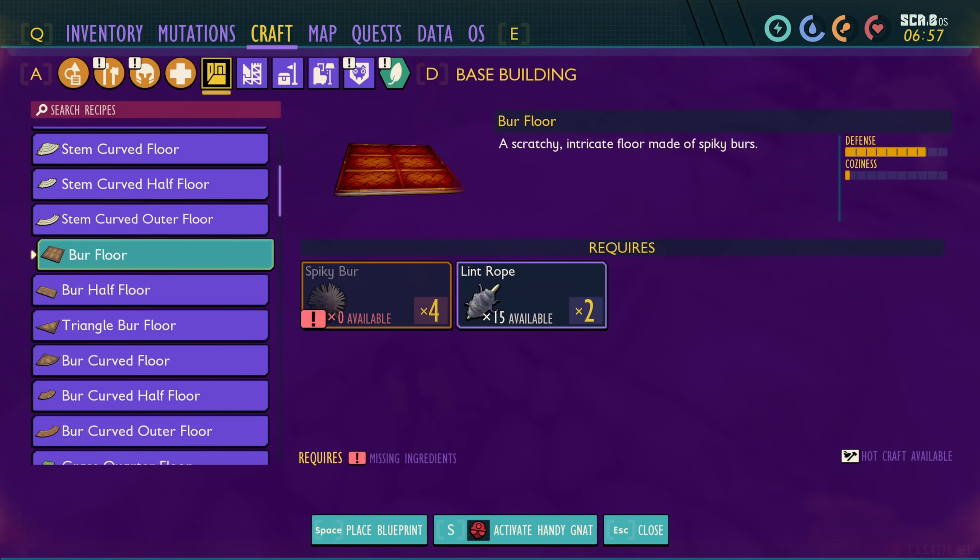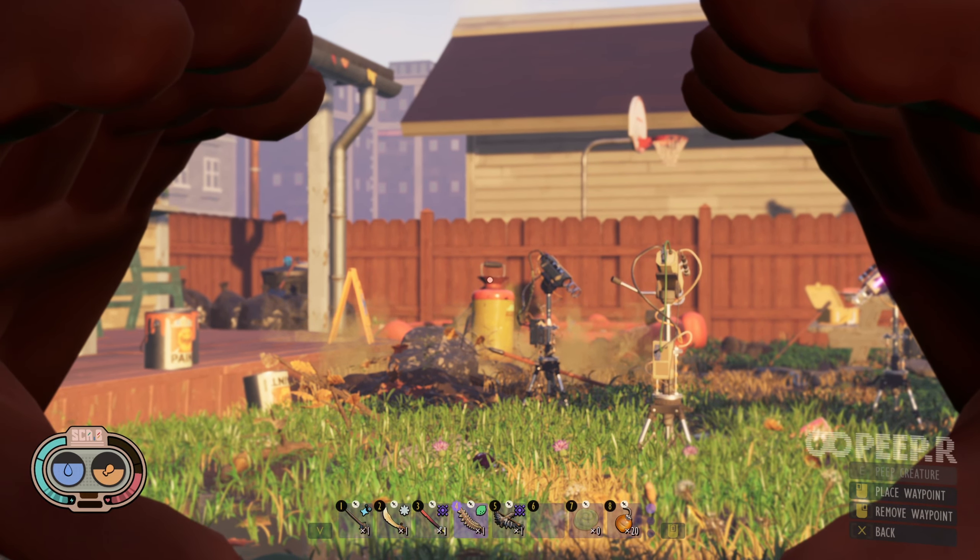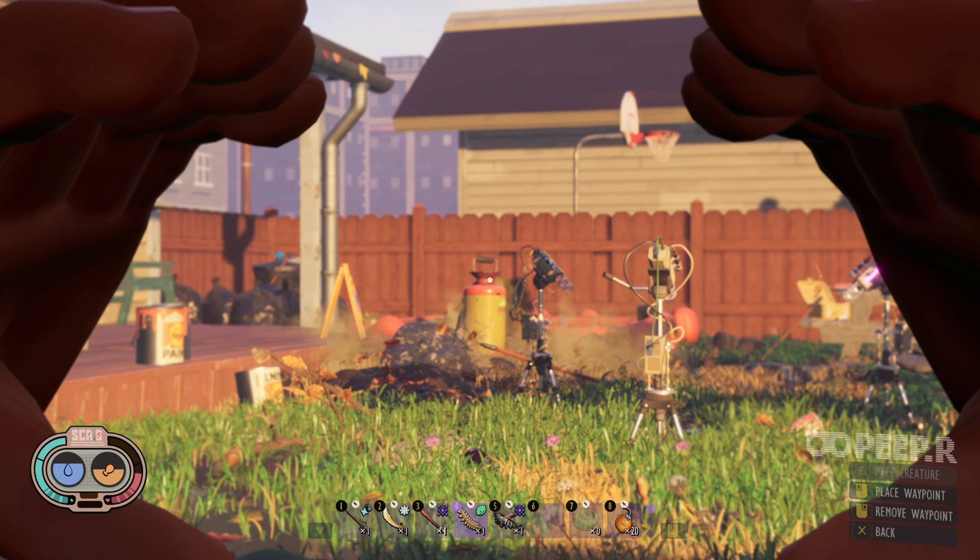In order to get more spiky burrs we're going to have to do something stupid. See that gas can? We're going to have to turn it off and let the cordyceps fungus go throughout the yard. Or we're just going to take a really long time letting these spiky burrs build up, because we can get them in the flower pot right there, and that's about it until you turn off this weed killer - then you'll get spiky burrs all around the tree.